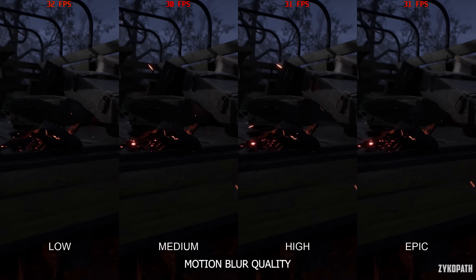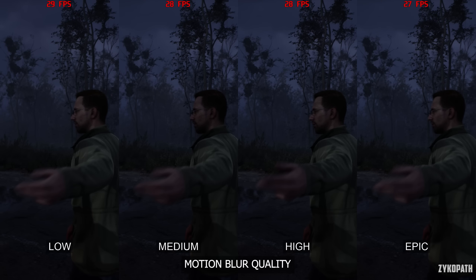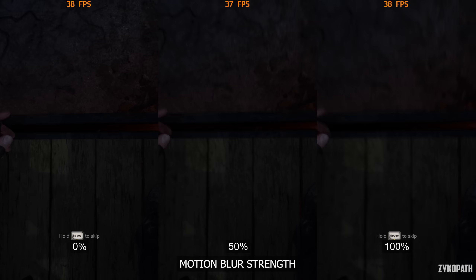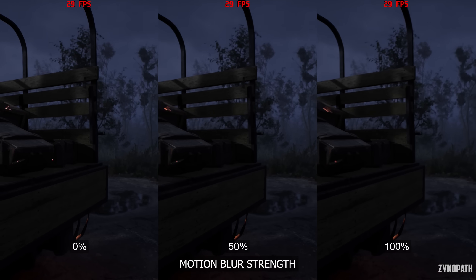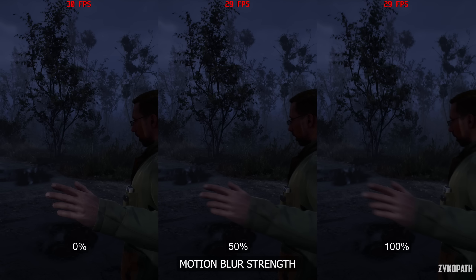As for motion blur, it seems to only apply to cutscenes. The motion blur quality setting doesn't seem to make any difference — use high to be safe. As for the motion blur strength setting, I found that 100% can be too much, and a value of 50% is more comfortable to the eyes if you like motion blur. Otherwise, you can turn it off.